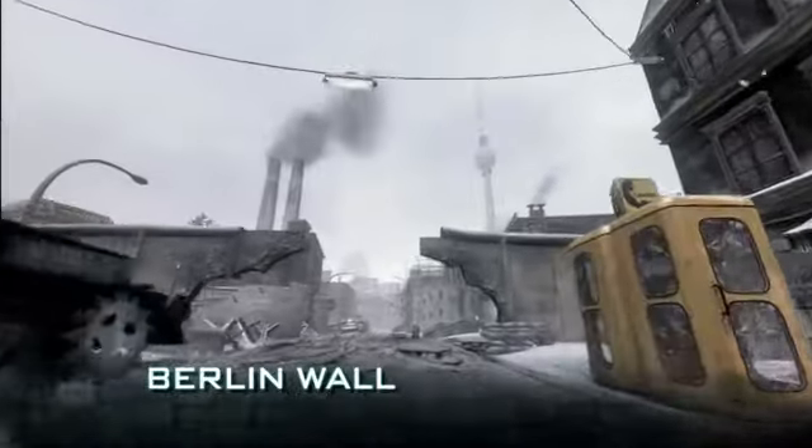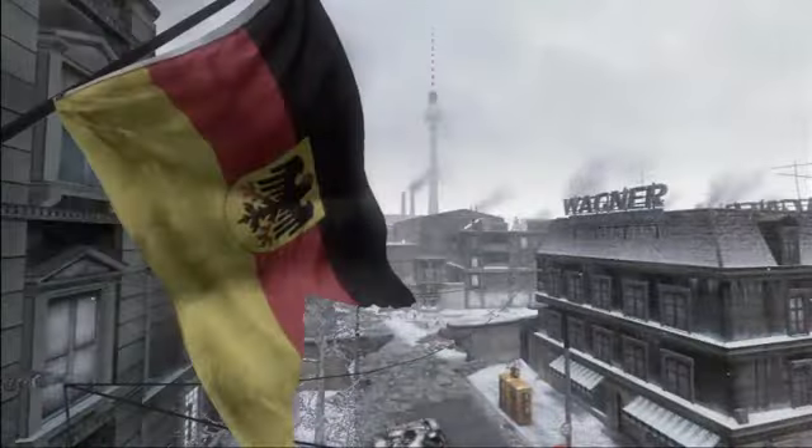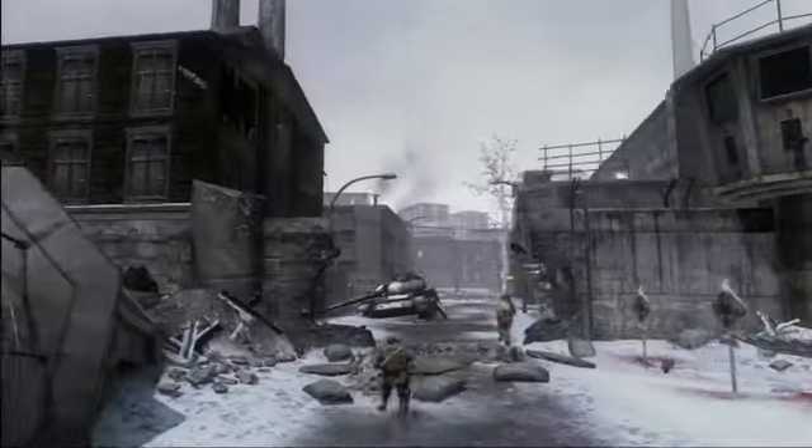Our large map is Berlin Wall. This focuses on the Checkpoint Charlie area of Berlin. It puts you fighting on the two different sides of the wall — East Berlin versus West Berlin. Berlin Wall has certain attributes where, if you use it right, you're going to have the competitive edge over your opponents.